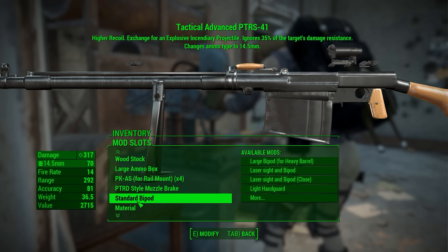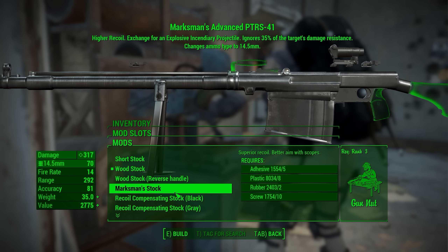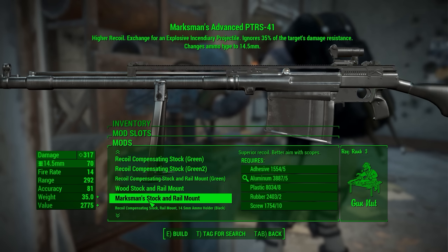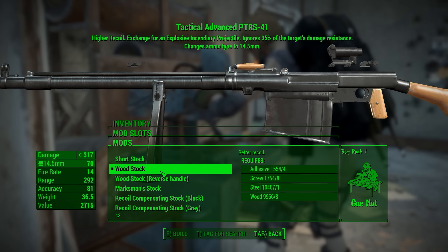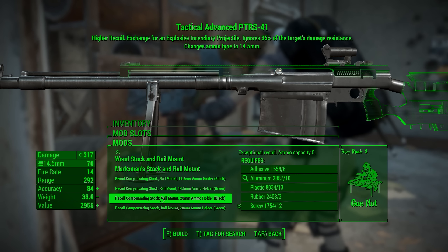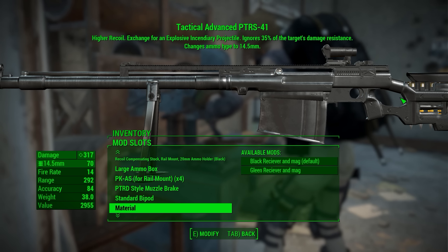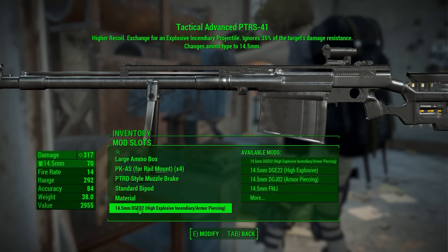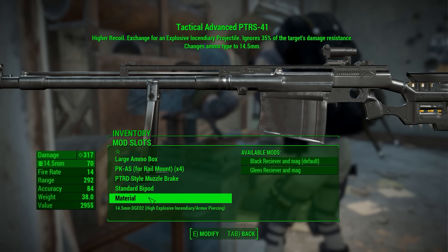You could also change the material which is just going to be green or not green. In the stock section is where you could really make this weapon look modern or not. As you can see, we have a ton of rail mounts at the bottom. With the wood stock it still kind of looks old, but as you go down for some of these - when we get some of these recoil compensating stocks - it does look quite a bit more modern. And we do have that nice rail mount for the scope to mount on top of, although it'll just look really stupid if you don't have a rail mount.